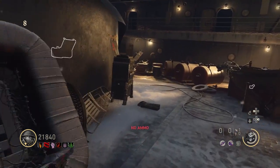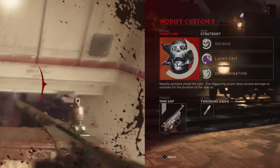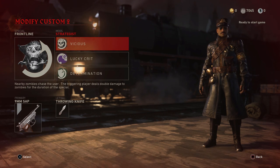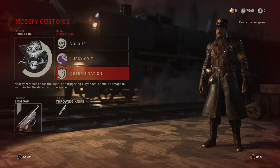Now before we hop in game, let's go over the loadout that we will need to complete this easter egg without opening any supply drops. Starting off with Frontline as your special ability, mods will be specialist training, lucky crit, and determination, which is absolutely necessary since we won't be able to get armor from supply drops. For your pistol, the 9mm SAP with the akimbo attachment, and for your lethal, take in whatever you want.